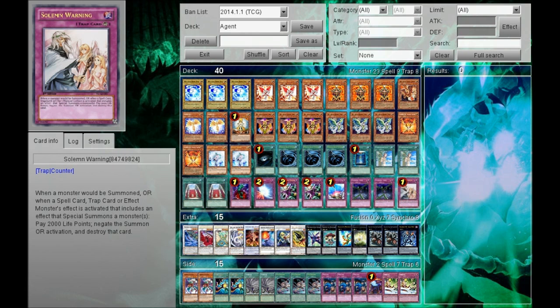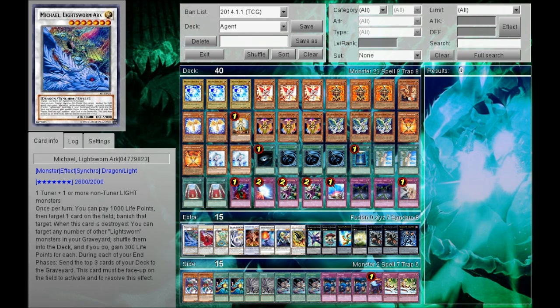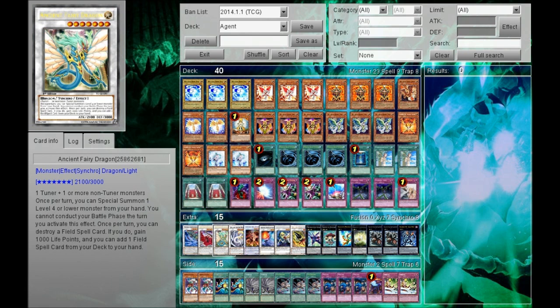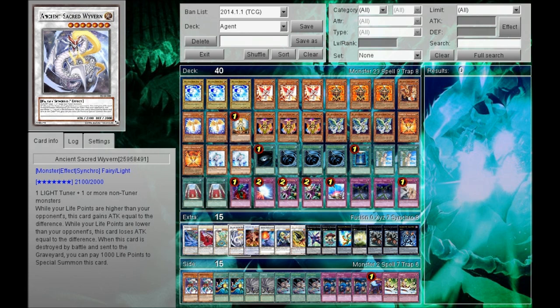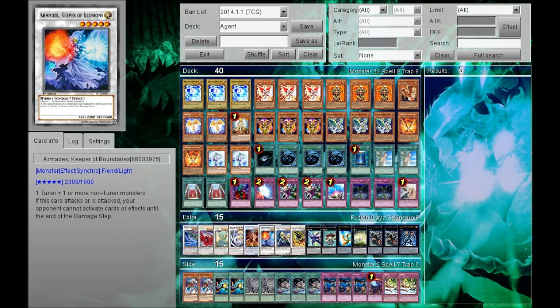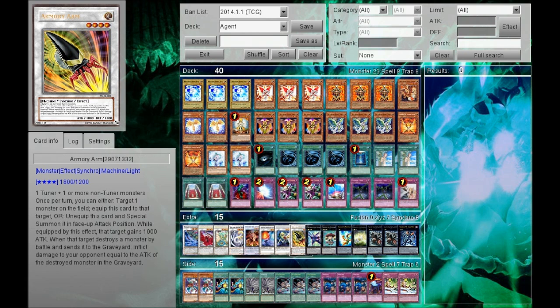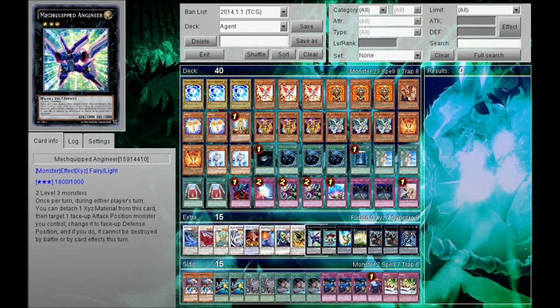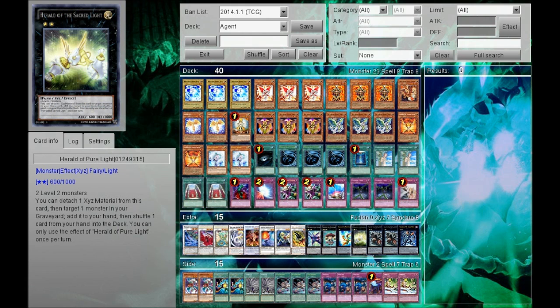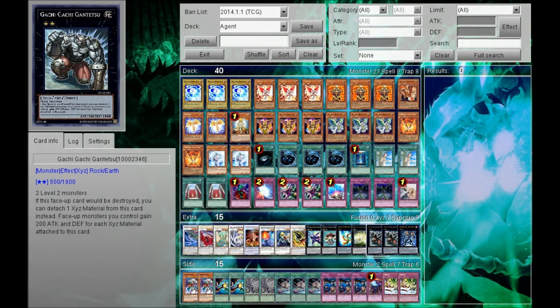And 1 Solemn Warning. For the extra deck, we have 1 Michael the Lightsworn Archangel, Black Rose, Ancient Fairy Dragon, Ancient Sacred Wyvern, Vulcan the Divine, Armordo Keeper of Illusions, Catastor, and 1 Armory Arm. For the XYZs, we have 1 Mechquipped Angineer, 1 Temtempo, 1 Digvorzhak, 1 Herald of Pure Light, 2 Gachi Gachi.